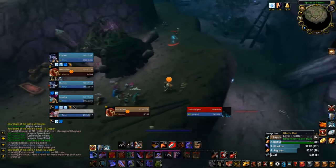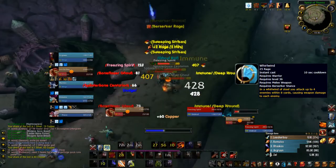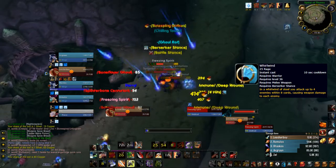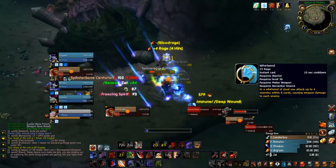Whirlwind is a really important ability here as it hits four targets, giving you four chances to proc Ravager — or eight chances if you have at least four charges of Sweeping Strikes up. All for the cost of 25 rage.